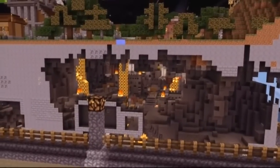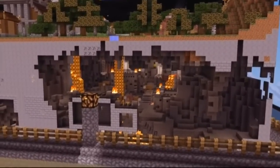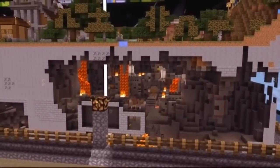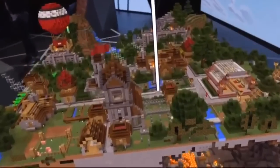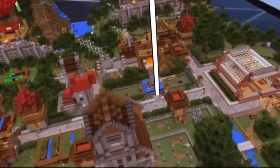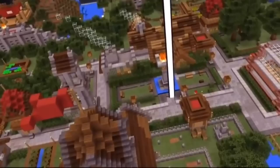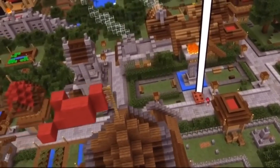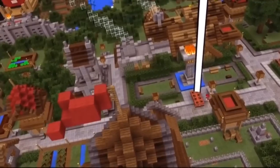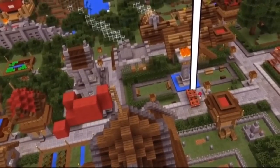Huge stronghold right underneath. I'm going to mark that for you. But you're going to have to find a way to break in. I see it — I'm on my way there now. I'm placing some TNTs so I can blow my way into this stronghold. I could use a light, though, Zach.